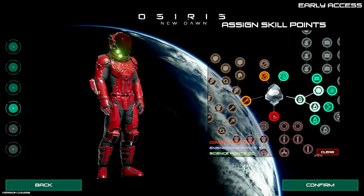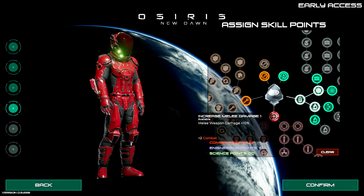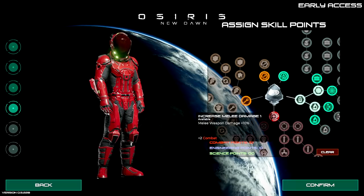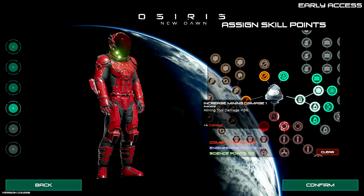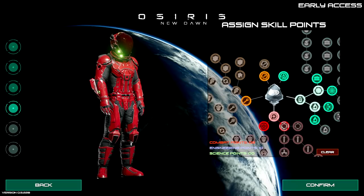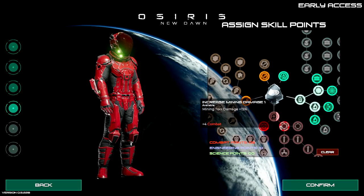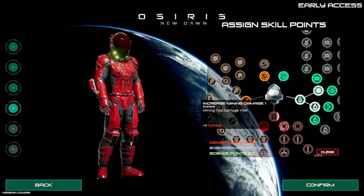Moving over to combat, which gives us increased melee damage - one available, melee weapon damage plus two. I'll take it. It also increases mining. If I had chosen a Scientist I'd have more science points to boost these up. I just want a guy who's mixed out - someone who can do multiple things rather than specialize.